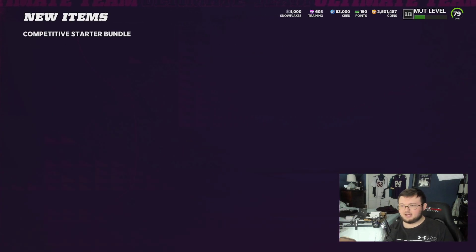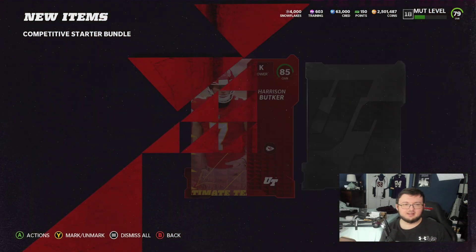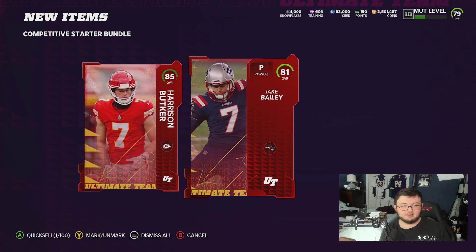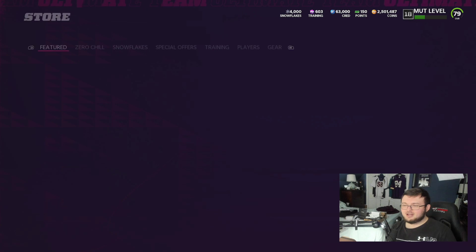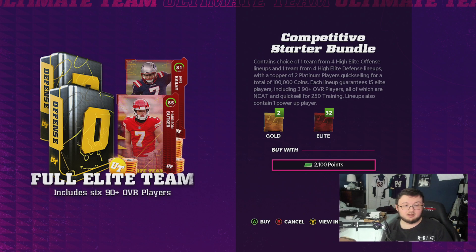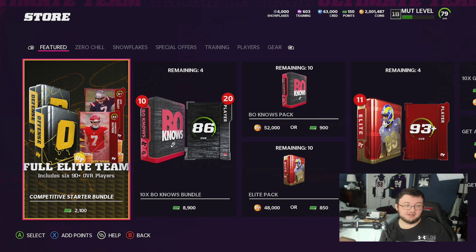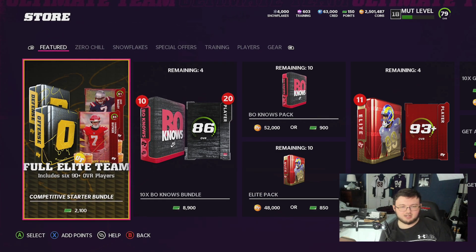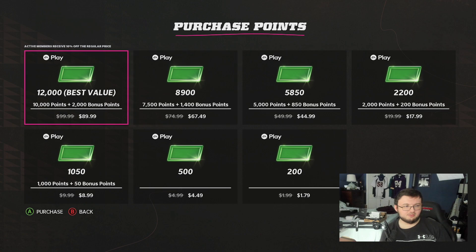Let's open this up and see what we got, because it's one thing to read what it says and another to see it. You get a kicker and a punter with a quick-sell value of exactly 100,000 coins. You can actually buy this bundle multiple times — that's interesting. If you break it down and quick-sell everything, you can buy it six times for a guaranteed 600,000 coins.